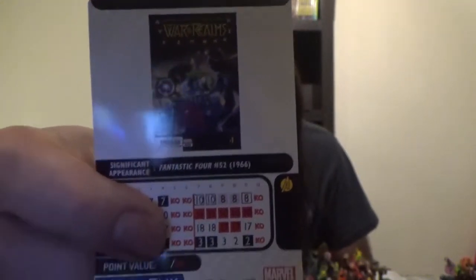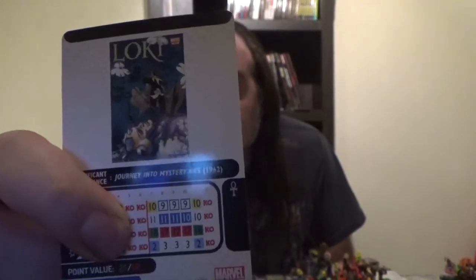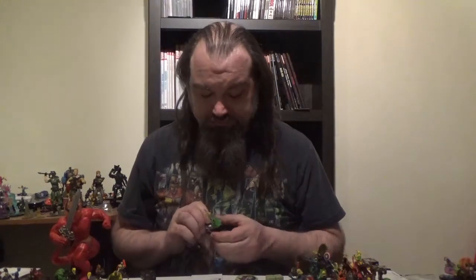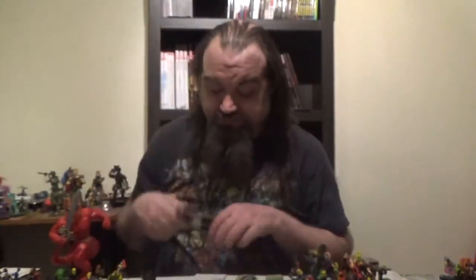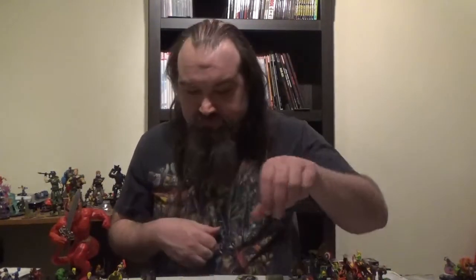Figure number one is Thor — same sculpt as the common and uncommon. He can come in at either 50 or 75 points. Has the Asgardian, Avengers, Celebrity, and Deity keywords, as well as the Avengers team ability.